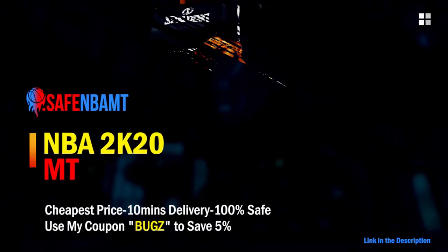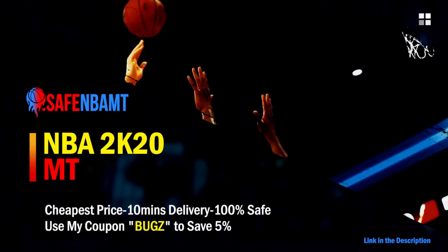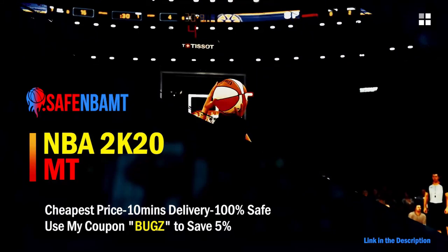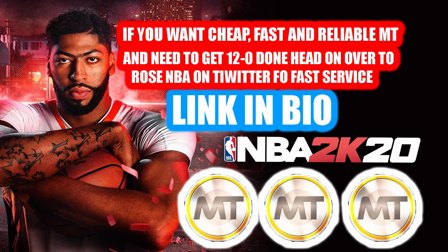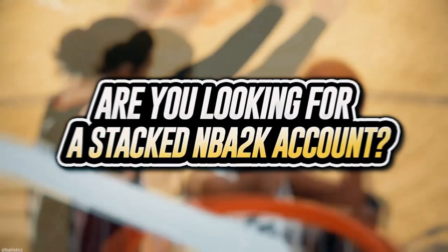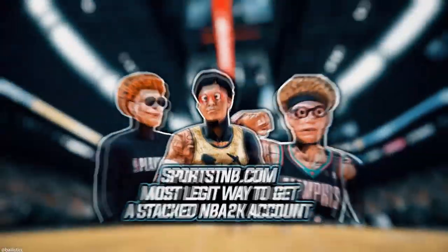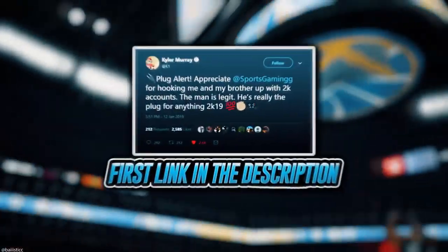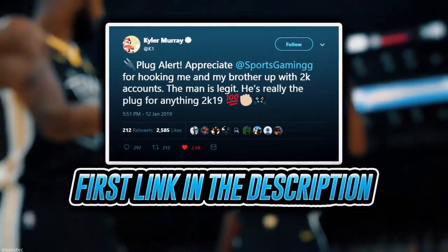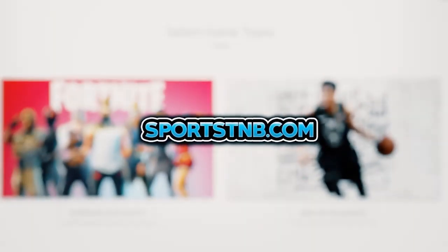If you want cheap, fast and reliable NBA 2K20 MyTeam coins, head over to nbasafe.com and use code 'bugs' for five percent off at checkout. If you need MT or need to get 12 and 0 done, check out rose nba on Twitter. If you're looking to buy a stacked NBA 2K account with max badges and more, visit sportstmb.com — he's been in the community for years and has hundreds of reviews. Click the first link in the description to get your account today.